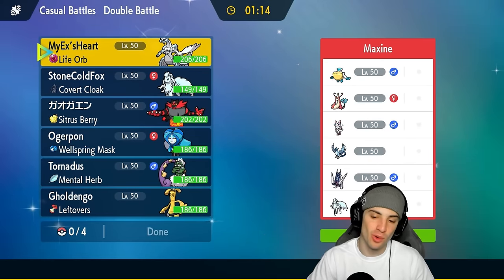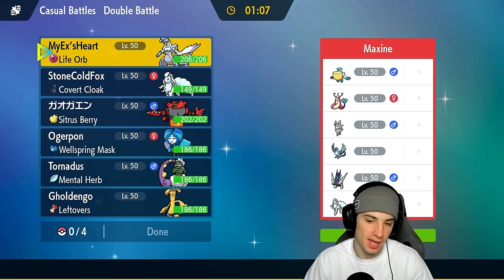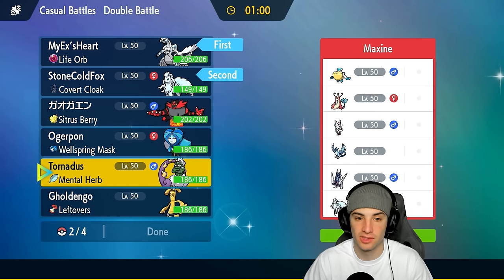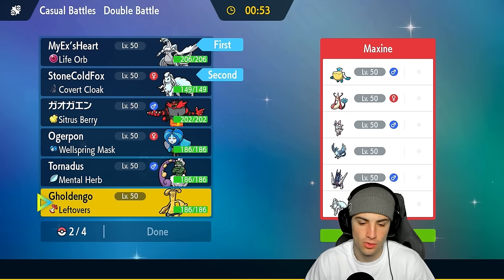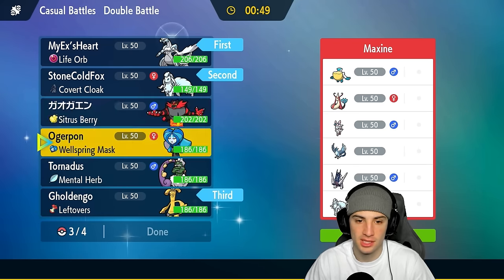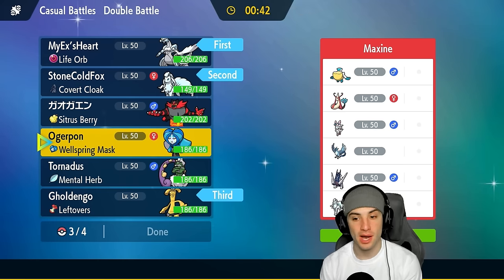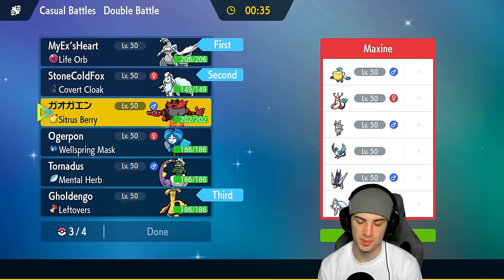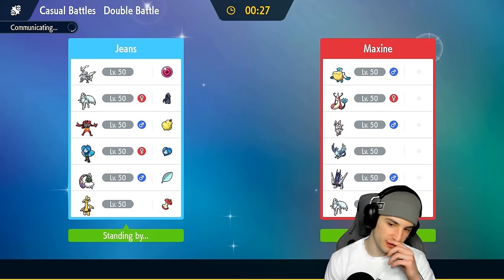Heading into our third and final match — we're going up against a double weather squad. They've got Ninetales and Pelipper, so they can get snow or rain, whatever they choose. I don't mind a snow war right here — going into my snow squad off the rip. I do like Incineroar and Golduck for the back end. Their whole team is special attacking so let's go Ogerpon here. If they lead Ninetales and we lead Ninetales, we just set Aurora Veil and go from there.